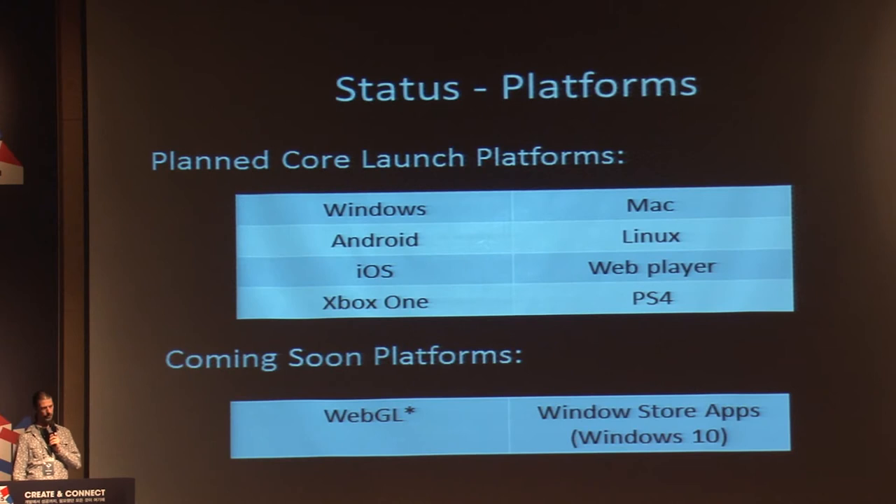The new networking system should launch on all of these platforms: Windows, Mac, Android, Linux, iOS, Earth Player, Xbox One, and PS4. Some other platforms are being worked on. WebGL is a challenge because it does not support UDP networking, so there are technical challenges on that platform. Windows Store apps for Windows 10 are also being worked on, and that should include interoperability with Xbox Live and Xbox One consoles.